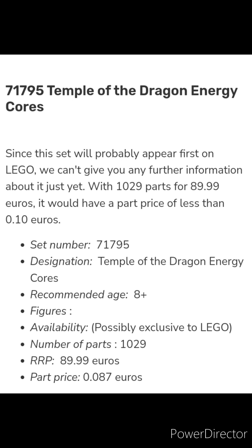Set 71795, Temple of the Dragon Energy Cores: Recommended Age 8-plus, availability possibly exclusive to LEGO, 1,029 parts, RRP 89.99 Euros, part price 0.087 Euros.